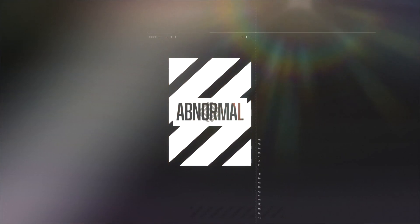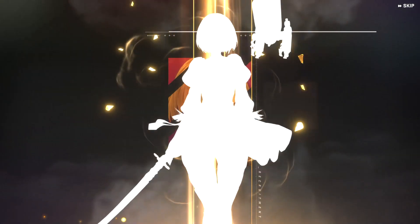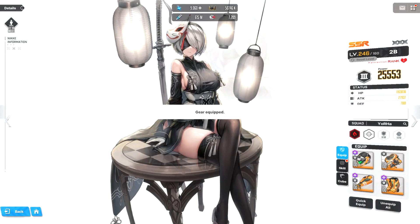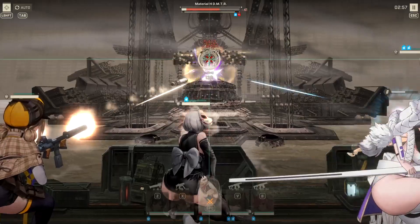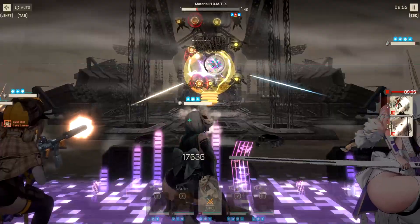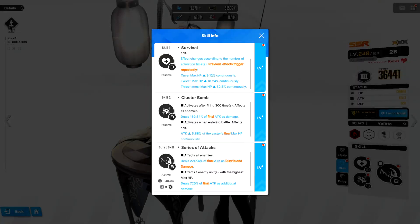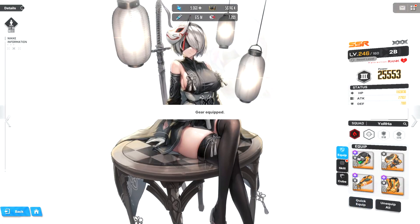So you finally saved enough gems to roll for the exclusive crossover unit that is 2B. And unlike me, you were smart enough to not waste $60 on a skin. Now you want her to be the best at what she does, and nothing will stop you. My name is Psyche, and today I'm going to be going over from a late-game player's perspective on how you can efficiently build 2B as a powerhouse of a unit, including skill-level link priorities, overload gear attributes, as well as the best teams for this wandering android.